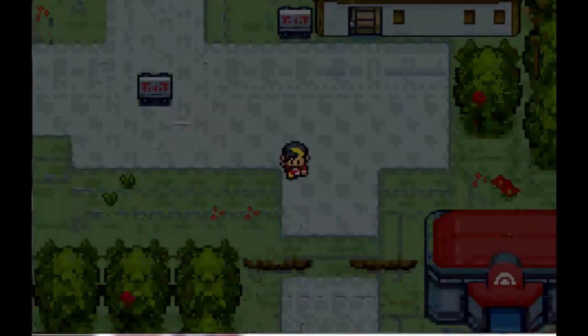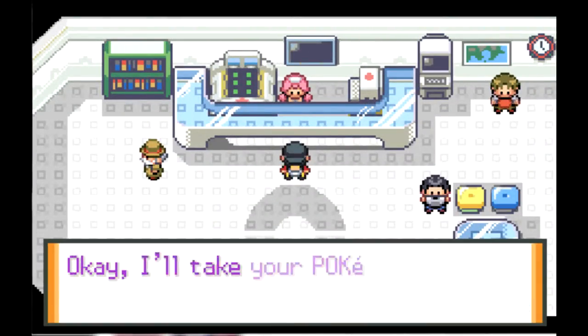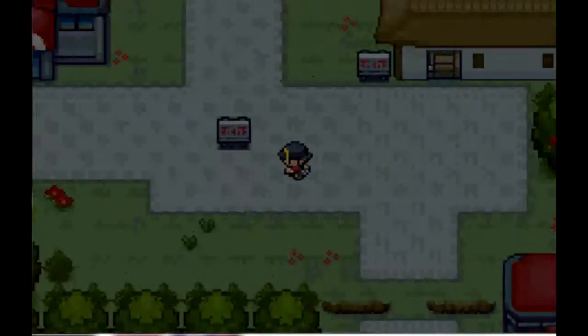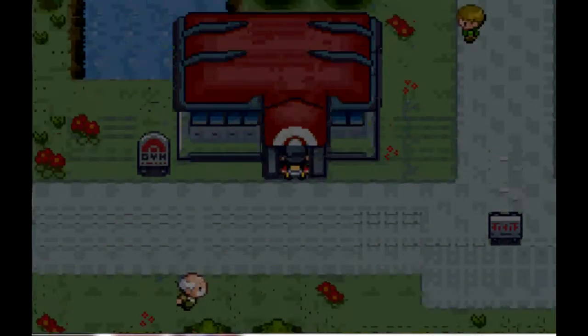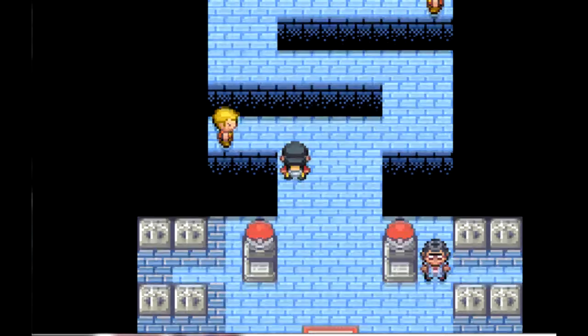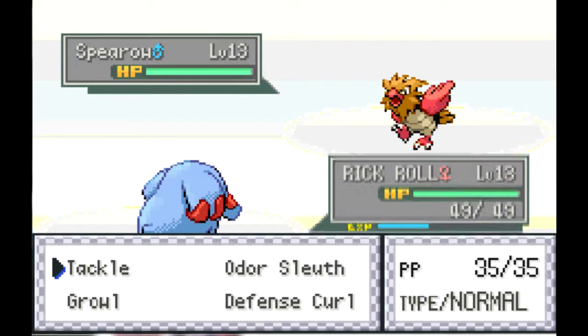We'll heal up and for the rest of this episode we're just gonna take on the trainers in the gym. I'll do a whole separate segment for the gym leader. We'll put Rickroll in front. This is pretty cool - they've got like the old school sprites for the gym except for the trainers. I kind of appreciate the old school stuff. He sends out a Spearow versus Rickroll.